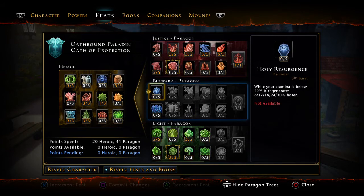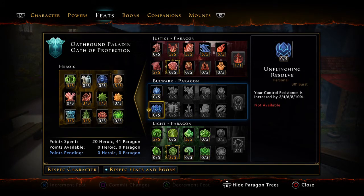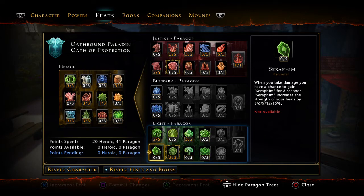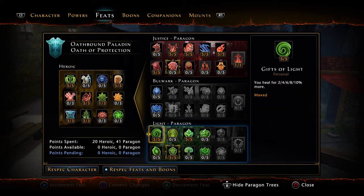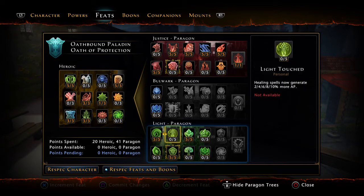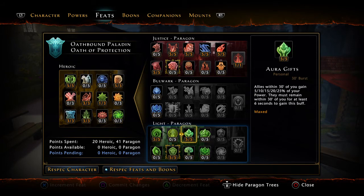Nothing in Bulwark — there's nothing really to put there. Some points into Gifts of Light rather than Seraphim because we do have some healing abilities, mainly from the Sigil of the Guardian artifact. This gives more defense from equipment as opposed to healing spells since you don't really use them. Most importantly: Aura Gifts — allies within 30 feet gain 25% of your power, and they must remain within 30 feet for at least 6 seconds to gain this buff. Remember, our power without combat is 20,000.